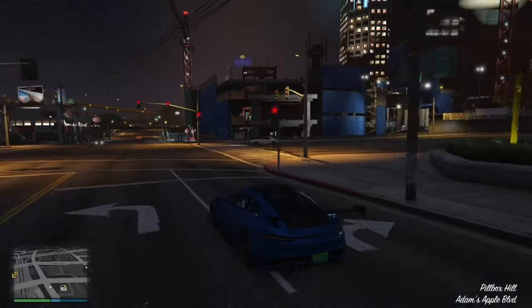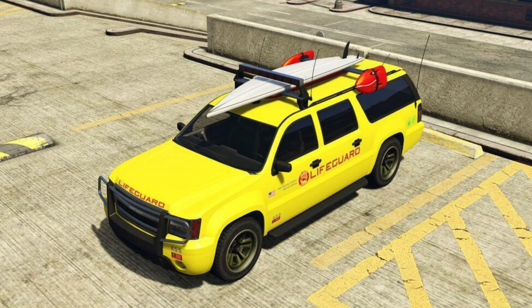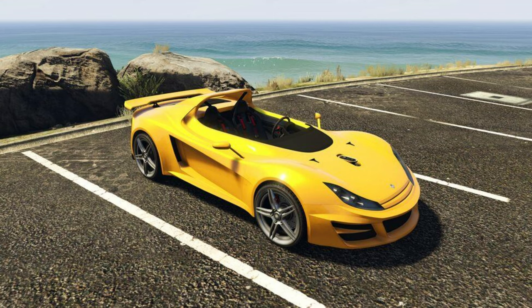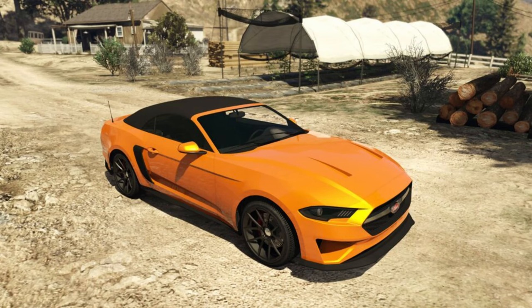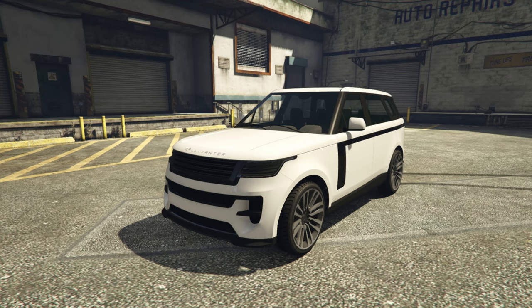As for the showrooms, in Simeon's Auto Shop cars, we have the BF Raptor, Declass Lifeguard, Declass Vamos, Ocelot Locust, and Western Bagger. And for the luxury autos, we have the Vapid Dominator GT and the new vehicle, the Gallivanter Baller STD.